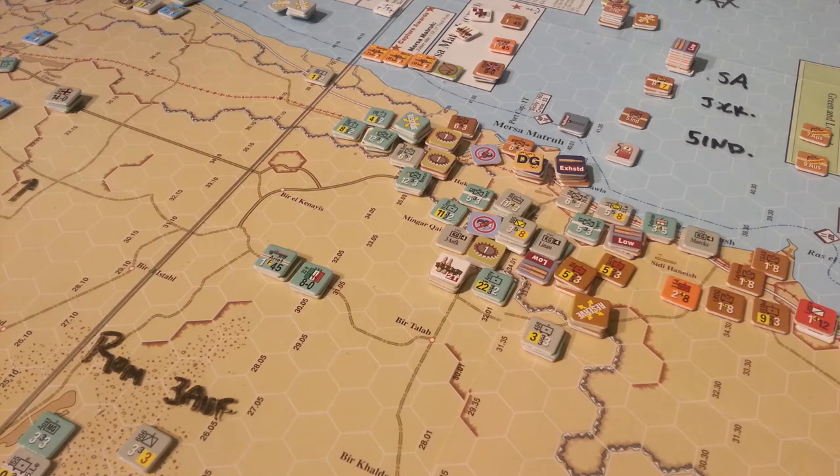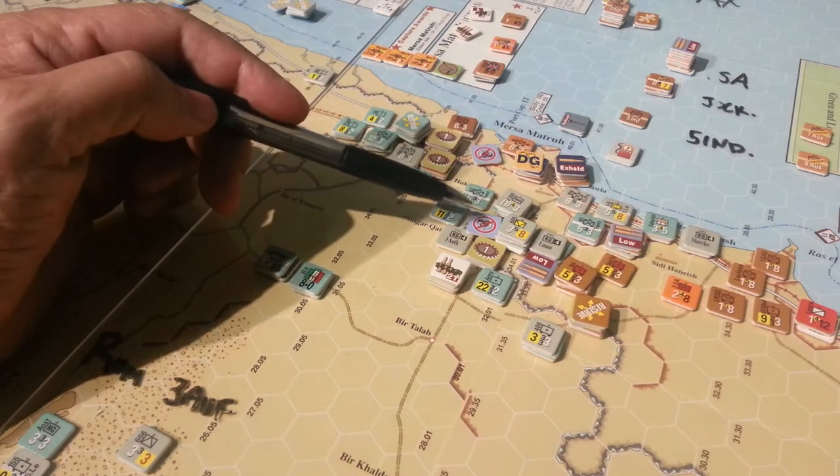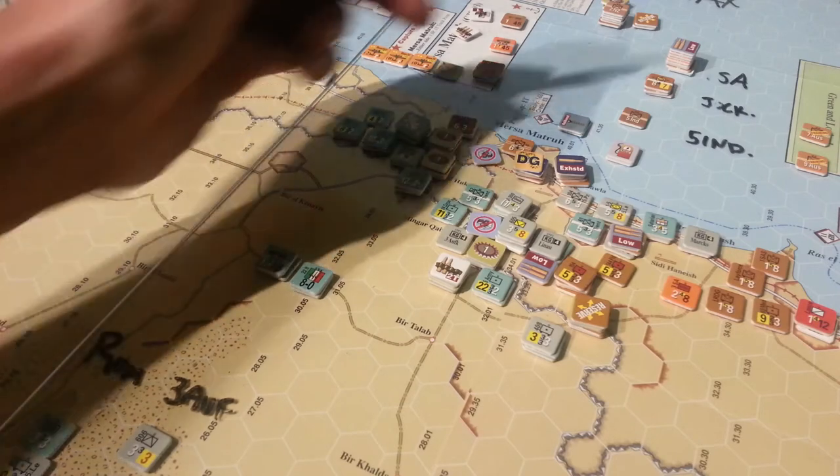The long and the short of all this is that the Commonwealth forces were surrounded and two pockets were made: a larger pocket around Merse-Montreux, and then a smaller one but with a significant number of forces — all of these guys here.